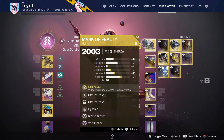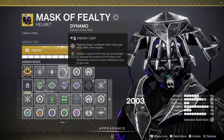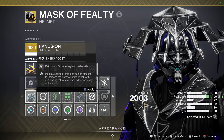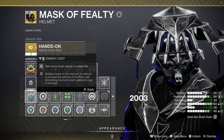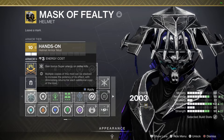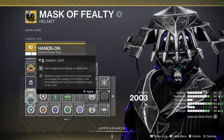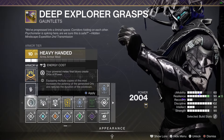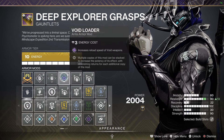Mod-wise we're going with Kinetic Siphon, Harmonic Siphon, and Dynamo. Some of you might be thinking: why not Hands-On? The reason is simple — the shatter damage is what gets the kill with this build, not the melee, unless you're in low-tier content. For the same reason, we're not using Heavy-Handed on the gauntlets because the shuriken won't get the kill, so we're going with Void Loader instead for faster reload speed on our grenade launcher.